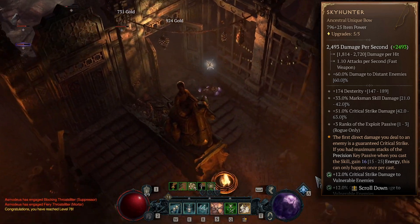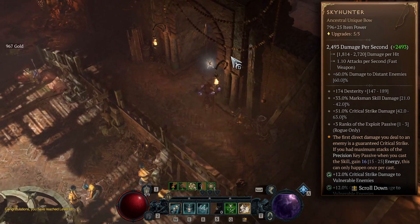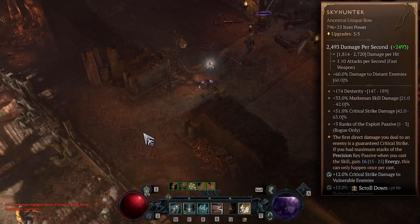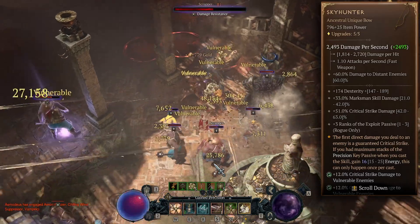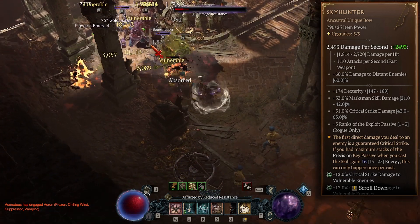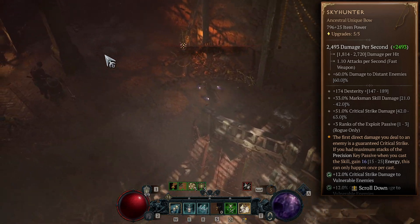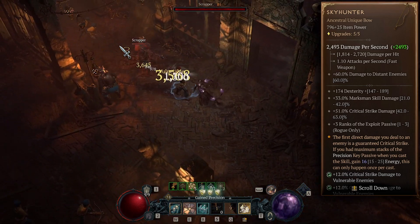Marksman skill damage is also really good — we're using marksman skills exclusively to deal damage, other than poison, so that's amazing. Then we get critical strike damage, and there's a guaranteed critical strike for the first hit on an enemy, which obviously synergizes well with the bow. We also have plus three ranks to the Exploit passive, which gives increased damage to healthy and injured enemies — basically just increased damage. Those modifiers are really top tier overall, though something better can exist.